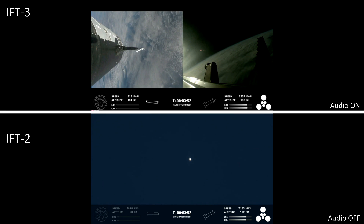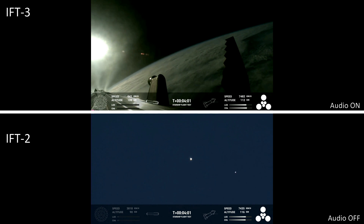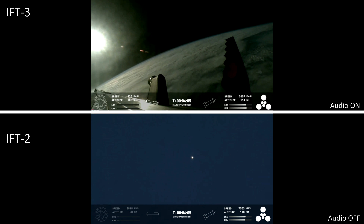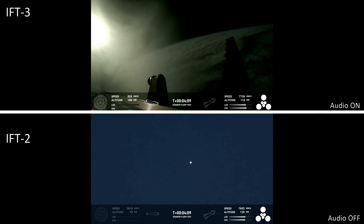We're only using the Super Heavy booster's 13 center engines from here on out. Whenever they relight, you'll be able to see that in the bottom left corner — those are the ones that can gimbal. They move and change direction in order to change the thrust to steer the first stage back to Earth.